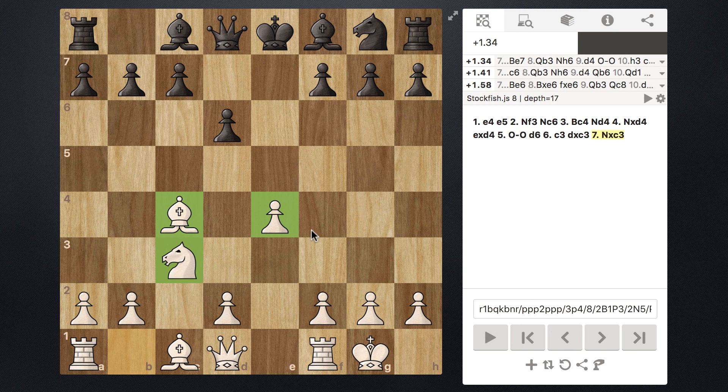So again, that is the Blackburn Shilling Gambit, or the Blackburn Shilling Trap. Whenever you see that, take the Knight with your Knight. Do not take the pawn, or else you're going to have a pretty bad game.